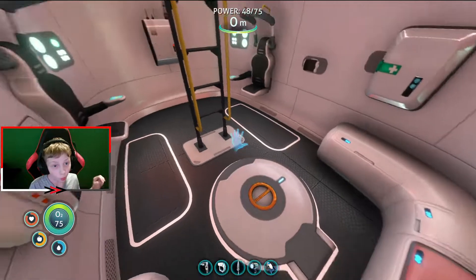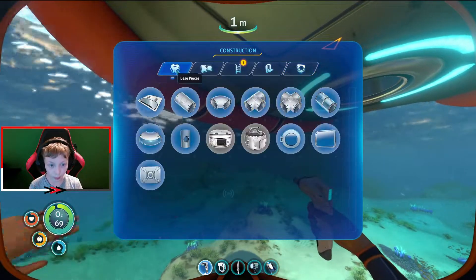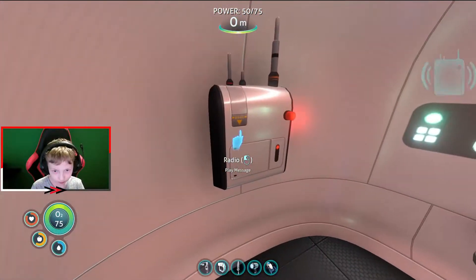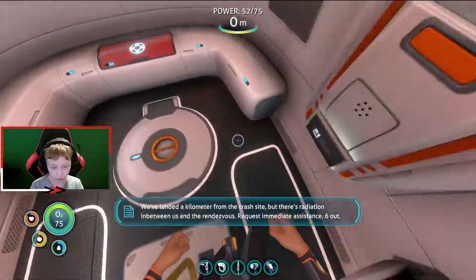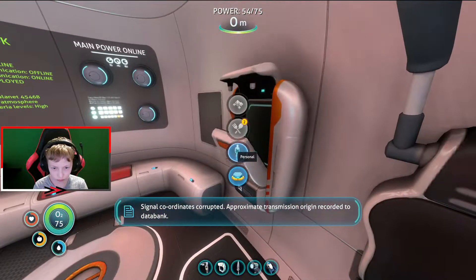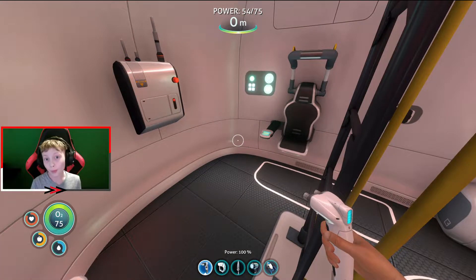Alright guys, that's gonna be it for today's video. Hope you enjoyed! What we got done today: we saw the Aurora blow up, listened to a few radio transmissions, got the seamoth, and got the habitat builder — which next episode we'll use to actually build a base, hopefully. Oh, there's another radio thing — Life pod 6: 'I have a passenger on board, coordinates attached. We've landed a kilometer from the crash site but there's radiation between us and the rendezvous. Request immediate assistance. Six out.' So next episode we'll use the habitat builder, make a base, rescue those people, and do a few other things. Make sure to like and subscribe if you're enjoying this Subnautica series — I'm actually having a really fun time playing this myself. Hope you all have an amazing rest of your day — Lagu signing out, bye!